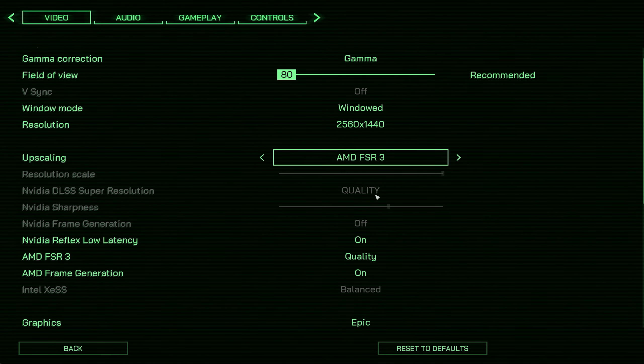My recommendation for Robocop: if you've got an RTX 30 series GPU, just use DLSS quality — you'll get around 80 to 90 fps on an RTX 3080, which definitely feels the same as with FSR frame generation enabled, and you also get better image stability. Let's move on to the next game.